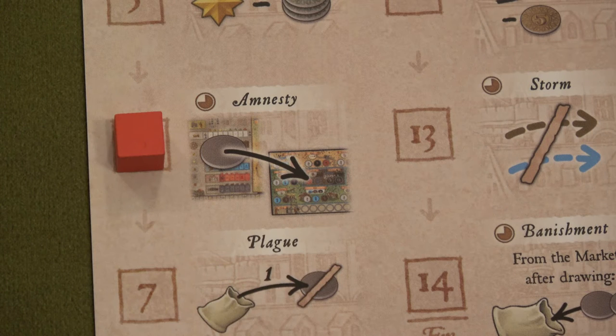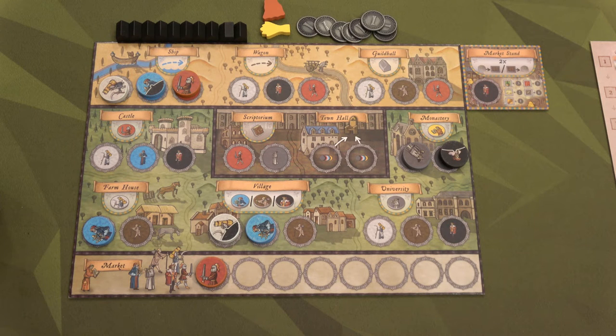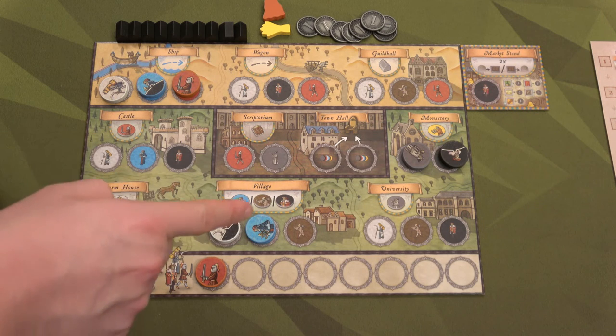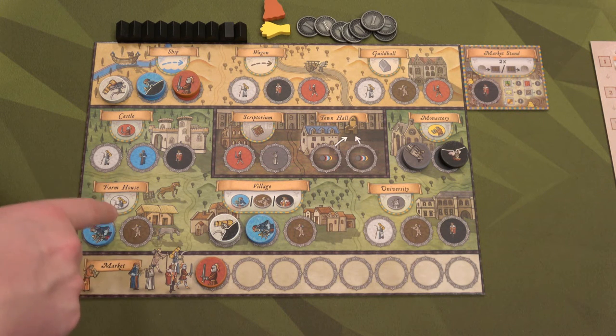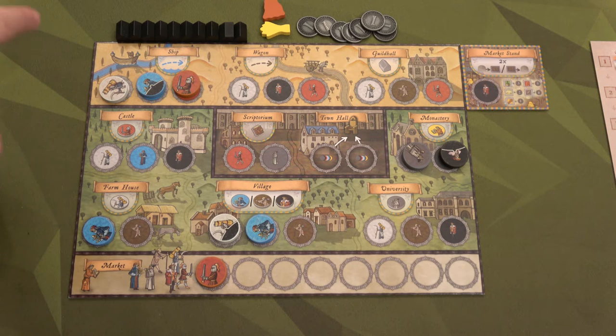Round six we move to amnesty — a really cool effect. Whenever we grab a worker or recruit one this round, we can actually place it immediately on our board, and if we can then activate an action because we placed it there, we can activate that action this round. So hopefully I can do some chaining here. For round six we're going to go to the monastery to get a monk — monks are wild. We place it at the village, activate the village, and get a craftsman. When we get a craftsman we can place that craftsman at the farmhouse, activate the farmhouse, and get a farmer. Last but not least we can activate shipping. This is what I meant by chaining.